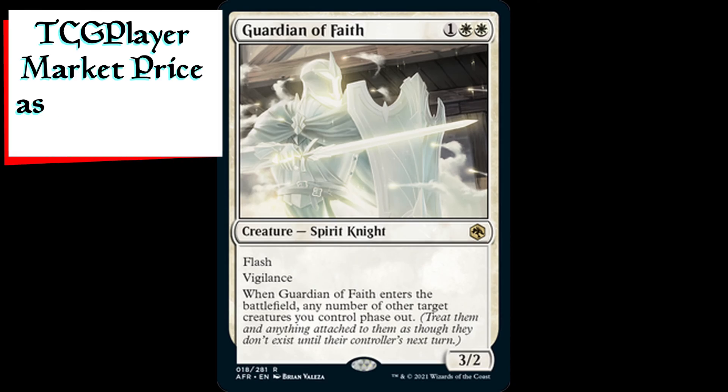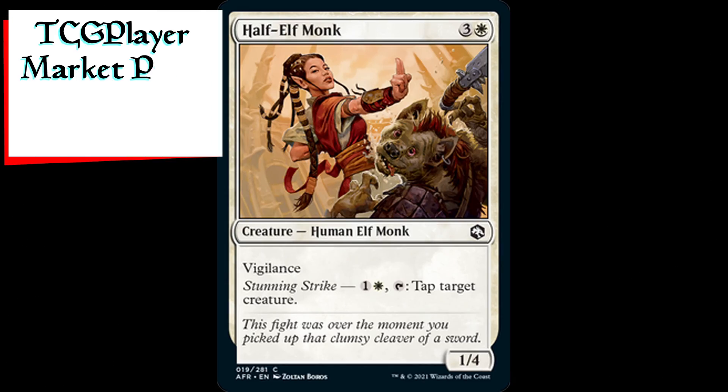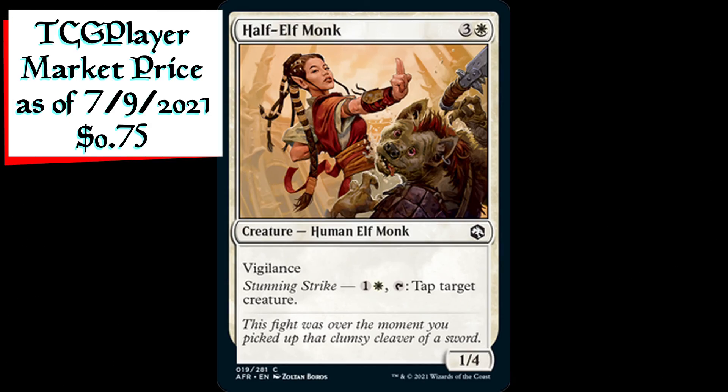Guardian of Faith is a 3/2 spirit knight creature for one generic and two white mana. It has flash and vigilance. When Guardian of Faith enters the battlefield, any number of other target creatures you control phase out. Half Elf Monk is a 1/4 human elf monk creature for three generic and one white mana. It has vigilance and the ability Stunning Strike: one generic, one white, and tap it to tap target creature.